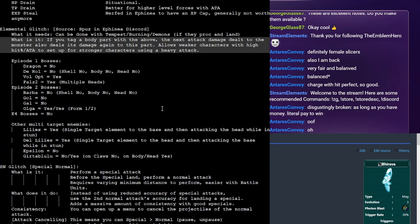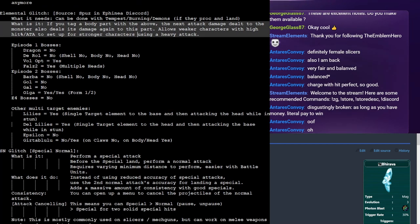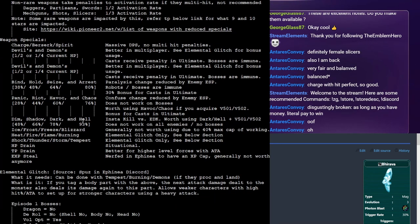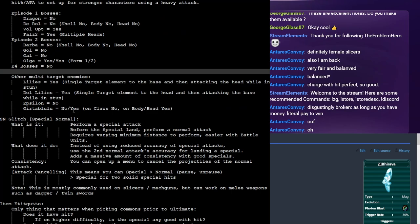Finally, the last thing dealing with glitches — why certain attacks are incredibly broken and why it's important to know about this. Normally special attacks have a huge accuracy penalty; that is supposed to be the balancing mechanic of PSO so you can't just spam specials. You're basically only going to land at most the third hit, and maybe sometimes the second hit if you have really high accuracy. It's almost impossible to land the first hit on most characters, especially if you're not maxed out on accuracy units. However, there is a glitch in the game — people call it the SNS glitch or the SN glitch.